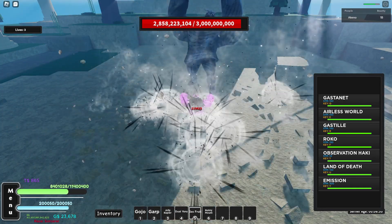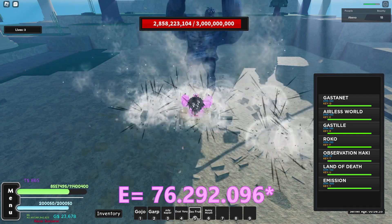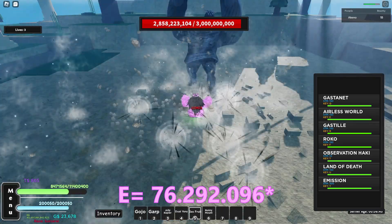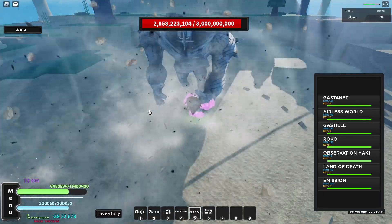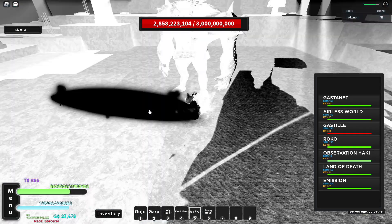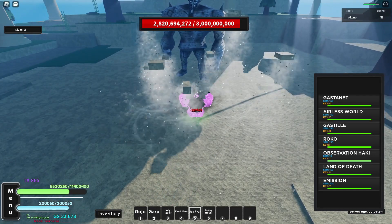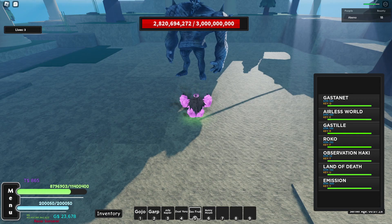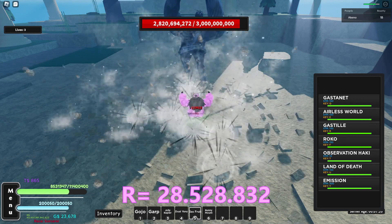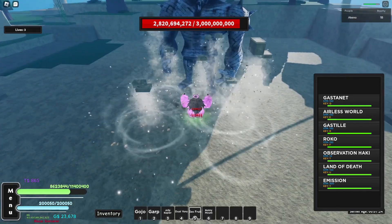The Airless World move did 67 million, 292 thousand, and 96 damage. Let me try the Arm of Gas Steel — I think that's what it's called. I might have done it wrong because that only did 28 million damage, which seems very low. Let's try it again.